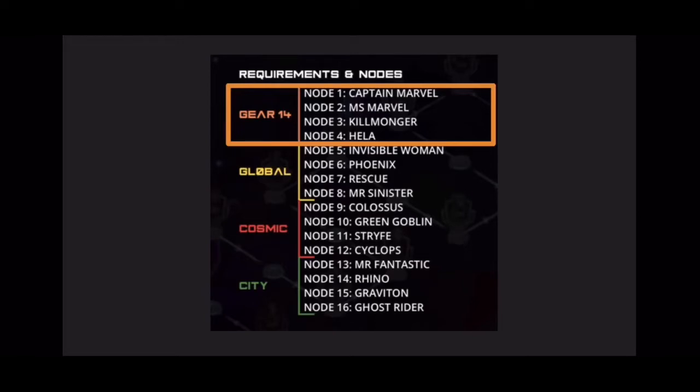People were getting mixed up thinking you need five global characters to start node 5. For example, if you've got Phoenix and Ultron — two global characters — and you used them for the first four nodes, you can also start node 5 with just those two. You don't need five complete global characters to begin chipping away at node 5.